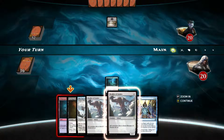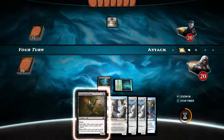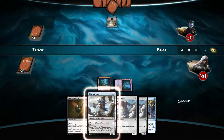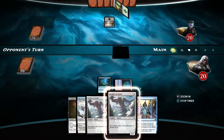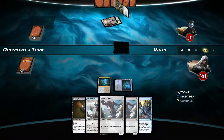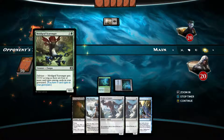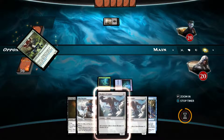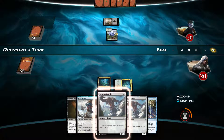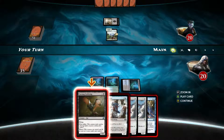I'll probably put something in the liner notes, so if you are interested you can check that out. You need mana to cast spells, and then your spells, depending on what you have, have different abilities. That's where you can make it really complicated — you can do little combat tricks and all those kind of lovely things.